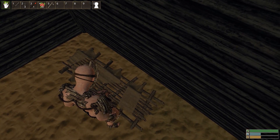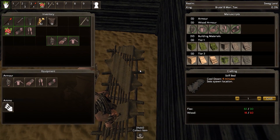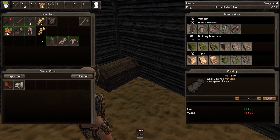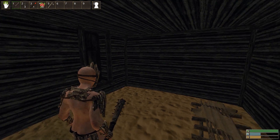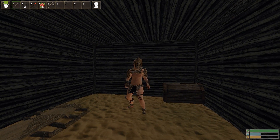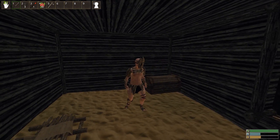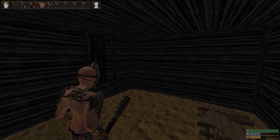Now we have armor, a weapon, a roof above our head, a locked door, a chest, and a crafting station — all that jazz. And this is kind of just how you get started. Next time we're gonna talk about upgrading bases, how to get a better door, better blocks, higher tier gear, loot, and other crafting stations. Until then, I hope you guys enjoyed this guide and found it helpful. Let me know if there was anything I missed in the comments. I will see you guys next time — thanks for watching!